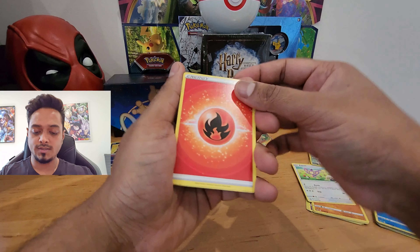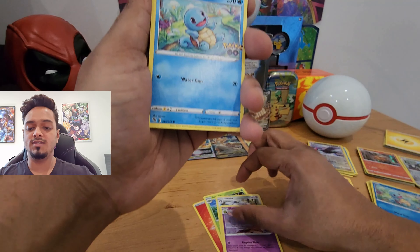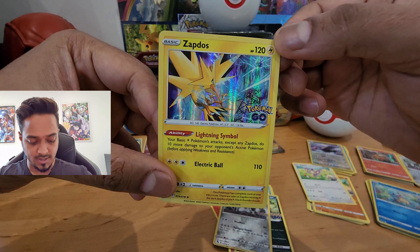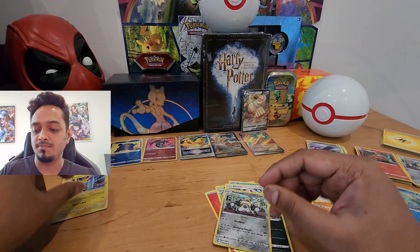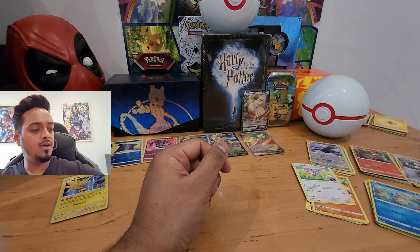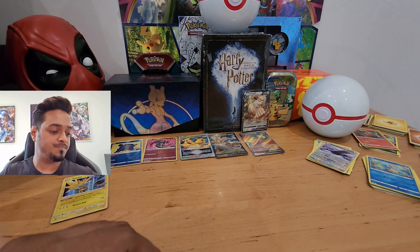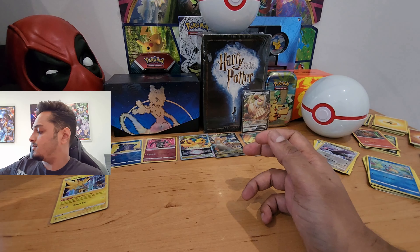Last pack from the first box — let's hope for something decent. Steelix, Aridose, Steelix, Xatu, Squirtle, Barbaracle, Alolan Raticate, Nidoqueen, Alolan Raticate again, Melmetal reverse holo, and a Zapdos holo — I don't think I have this Zapdos, it looks quite cool. No gold cards from the first box, but I'm not surprised. The pull rates are amazing and if you want to have fun pulling awesome cards, this is the pack to get. On to the second box.